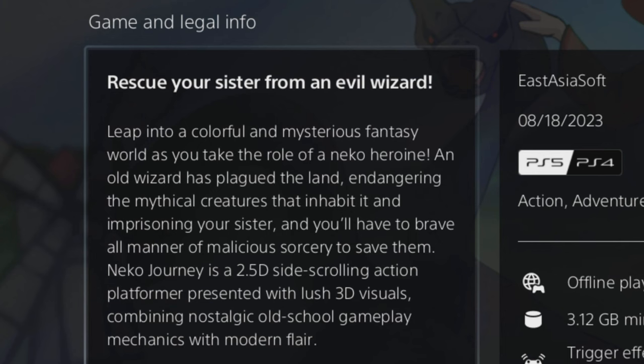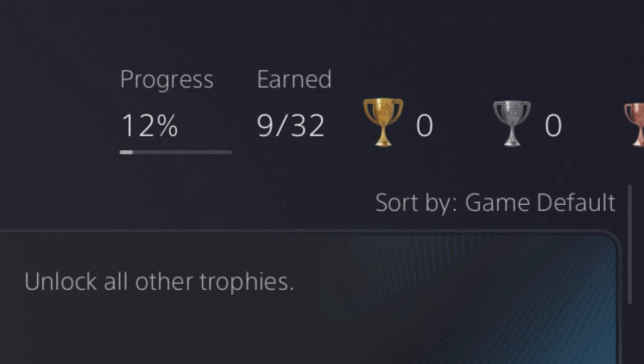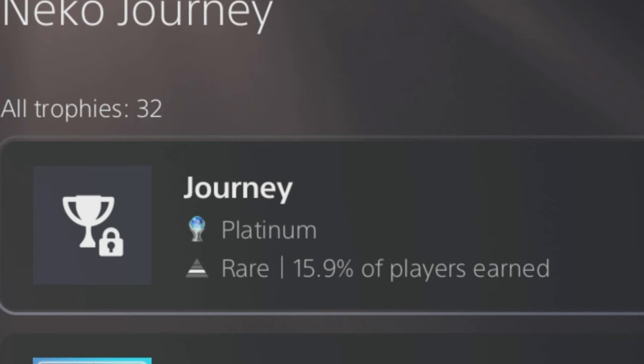The description reads: rescue your sister from an evil wizard. Leap into a colorful mysterious fantasy world as Niko the heroine — an old wizard has plagued the land, endangering the magical creatures. The game has 32 trophies. We have to collect 10,000 coins for one of them, and beat all the levels. Only 15.9% of players have platinumed it — the lowest in this video so far. Let's hop into Niko Journey.